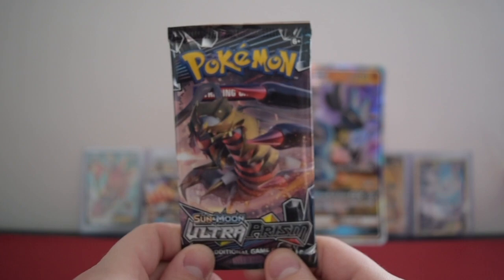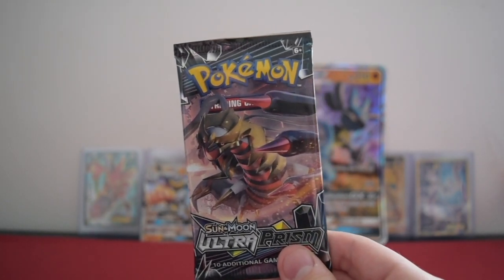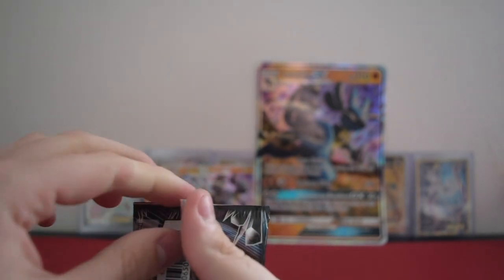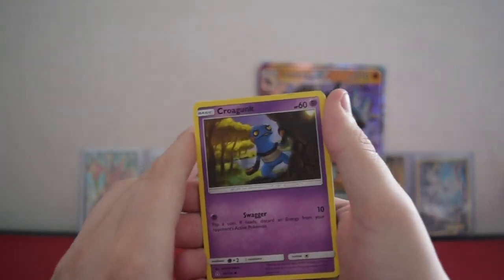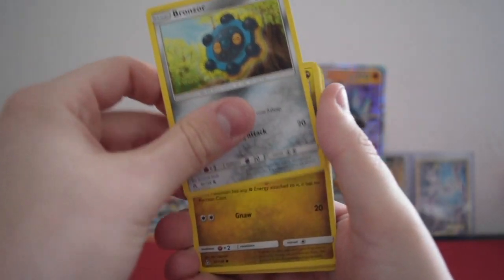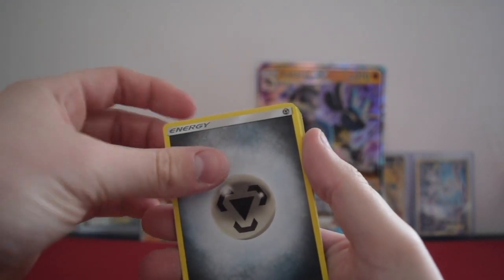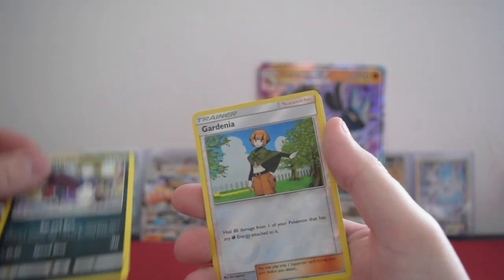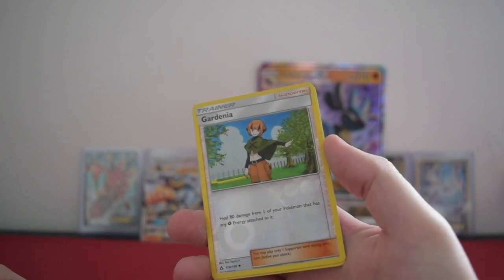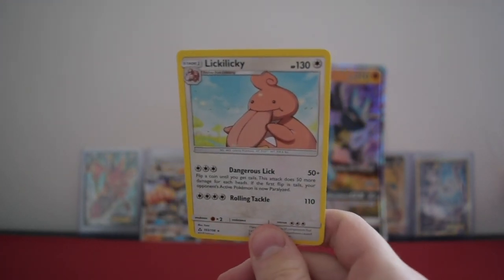And here we go — this is the pack I've been waiting for: Sun and Moon Ultra Prism. I don't think I've opened these before, I just can't remember opening it. So let's get started on Ultra Prism, let's start the collection. Come on Ultra Prism! We have Croagunk, Bronzor, Giratina, Pachirisu, Yanmega, Energy, Turtonator, Mount Coronet, Honchkrow, reverse Gardenia — that's quite a nice card. And our rare is Lickilicky.